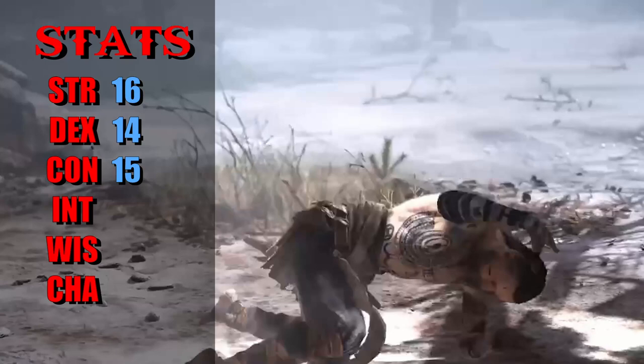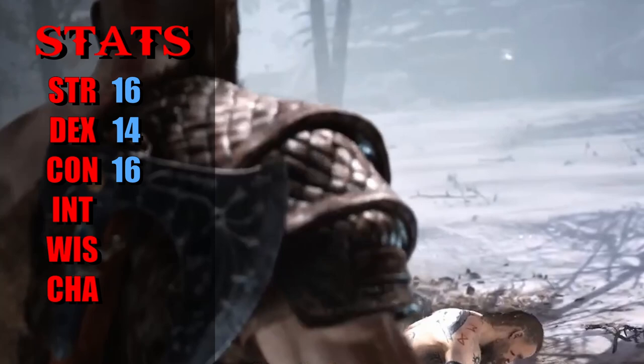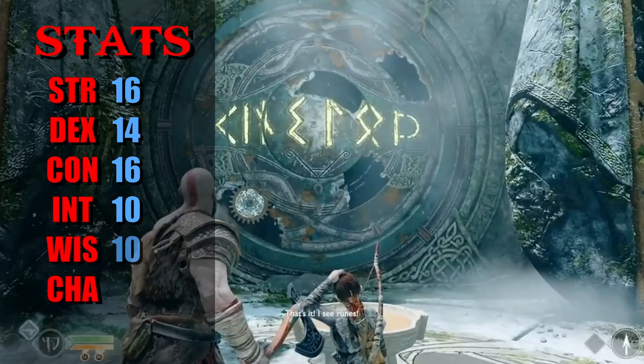Using point buy, we still have a couple points left over, so we round out Intelligence to 10 — because you're not dumb, but you do have to solve some puzzles — and Wisdom to 10, because you're fairly aware of your surroundings. That leaves Charisma at 8, which makes sense since you're a bit grouchy and don't usually get along very well with people.